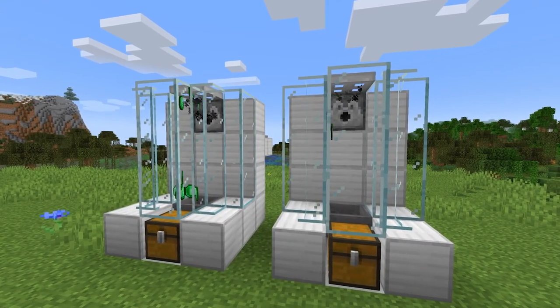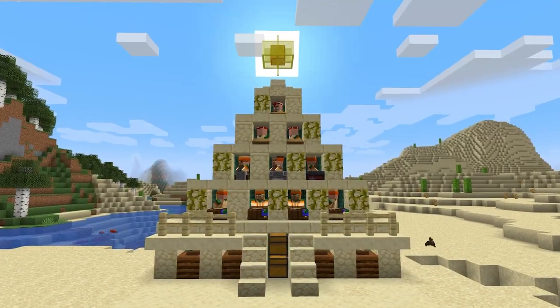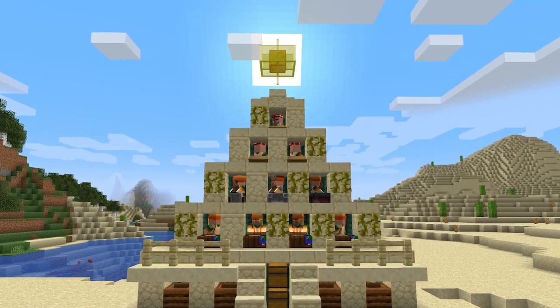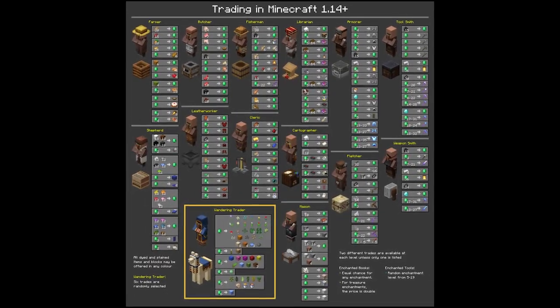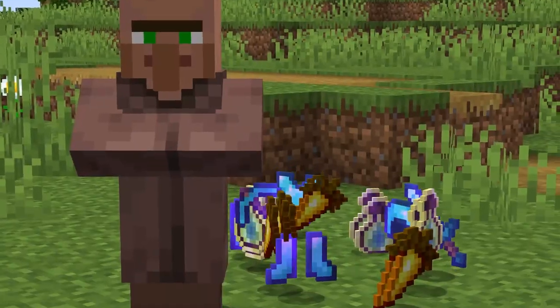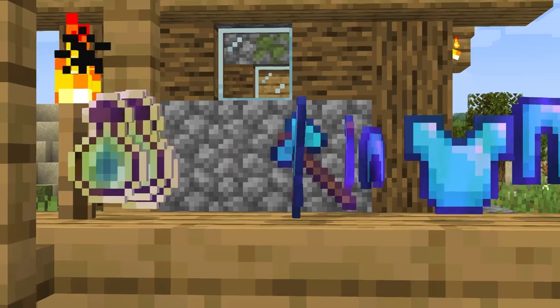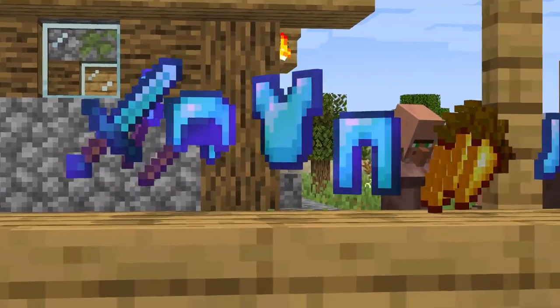Now that you've collected a sustainable supply of emeralds, it's time to use them to build the most powerful server economy crashing machine the world has ever seen. By using the right villagers and unlocking the right trades, you can easily manufacture dozens of sets of fully enchanted armor, tools, weapons, potion arrows, XP bottles, rare enchantment books, and more.